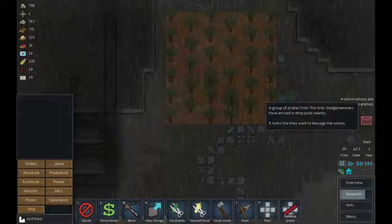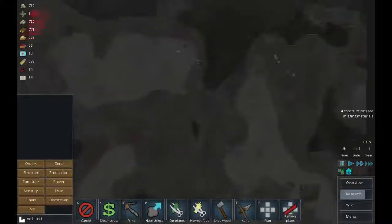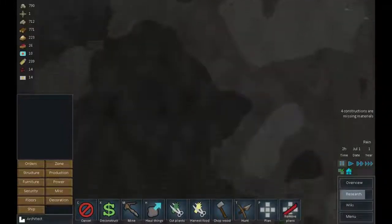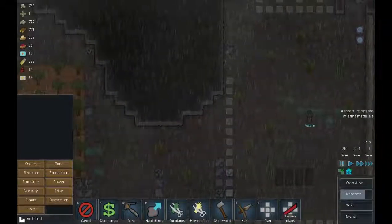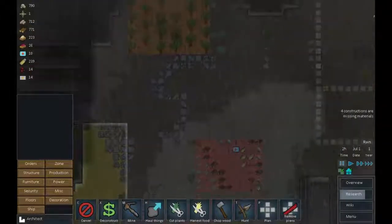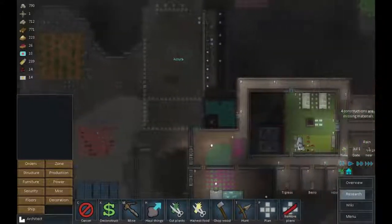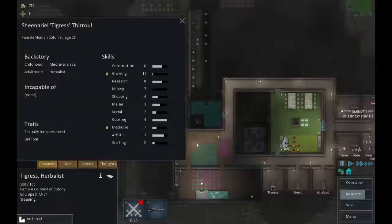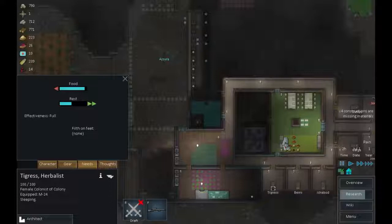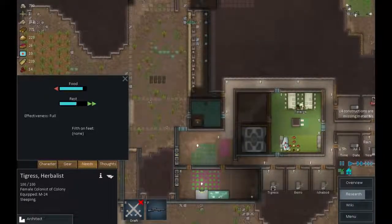A group of pirates from the Grey Sledgehammers have arrived in drop pods - it looks like they want to siege the colony. That's probably what we're going to be dealing with next episode. Let's see where they are - there they are. How are we doing on building? We still don't have any mortars because they were destroyed in the last attack. I think what I will do right now is send Tigress up to snipe at them for a bit and that will buy us some time. She's sleeping - we'll get her up there once she's rested.